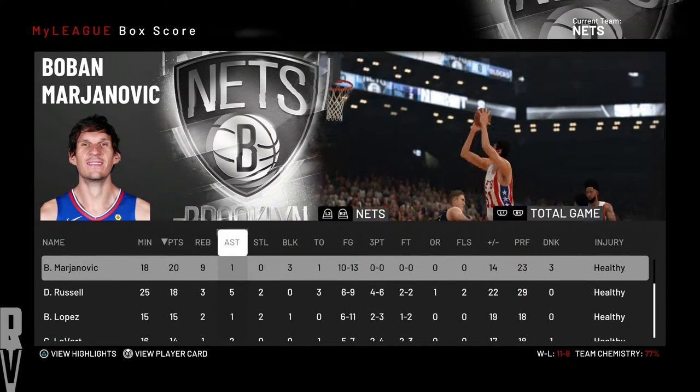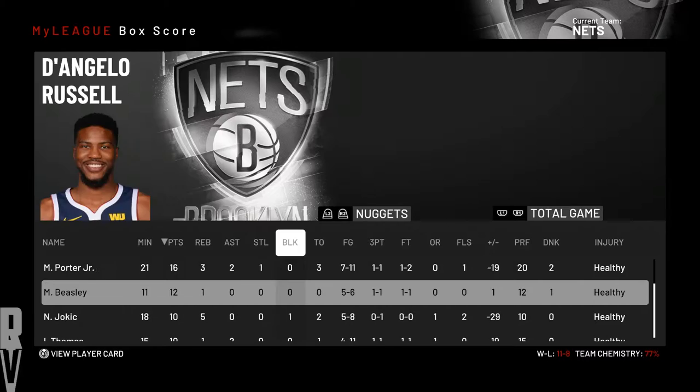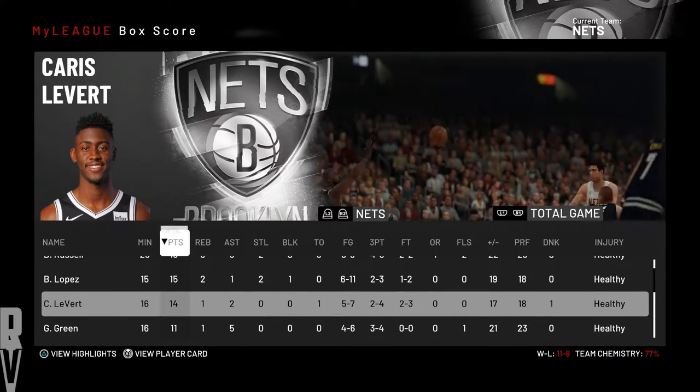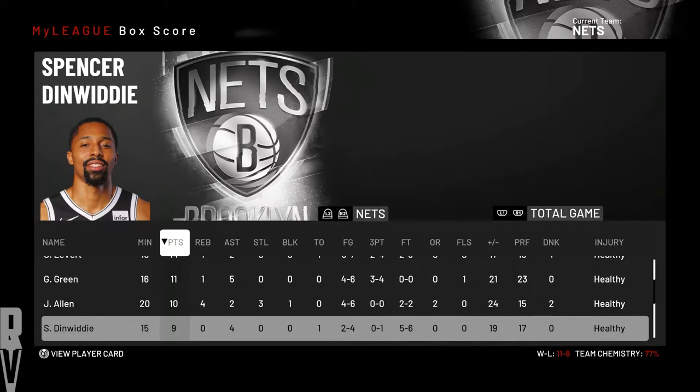Boban with 20 points, 9 rebounds, 1 assist, 3 blocks. D'Angelo Russell with 18 points, 3 rebounds, 5 assists, 2 steals. Brook Lopez with 15 points. Caris LeVert 14 points, Joe Green 11 points, Jared Allen 10, Dinwiddie with 9.